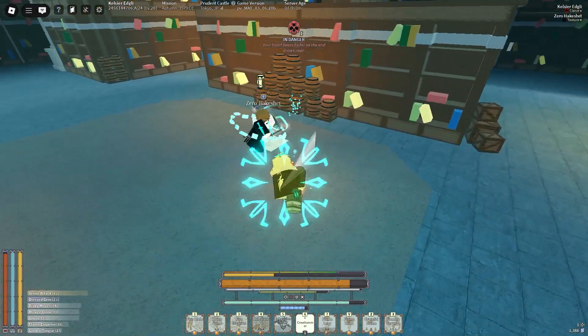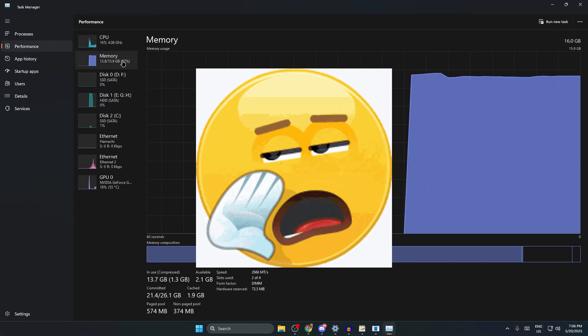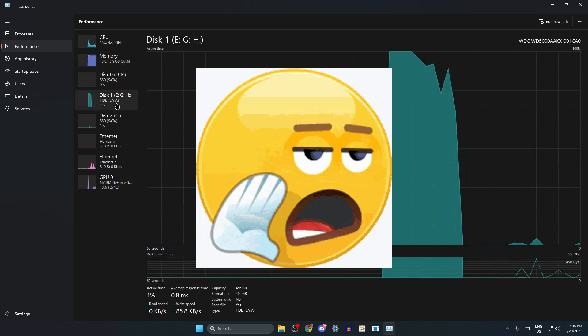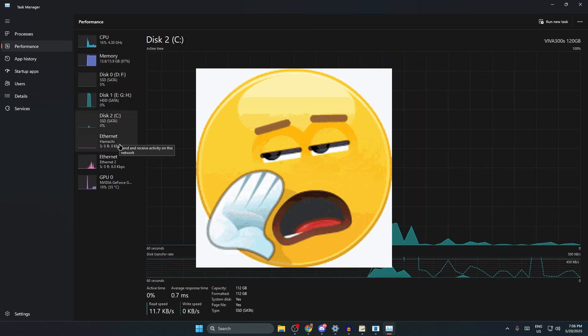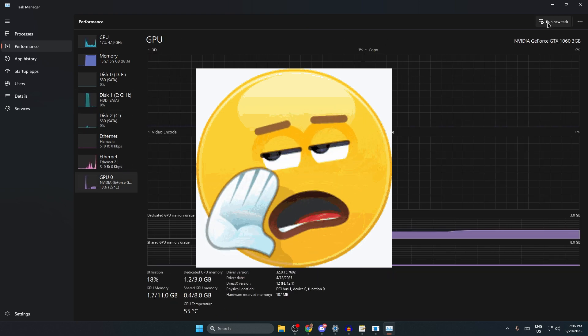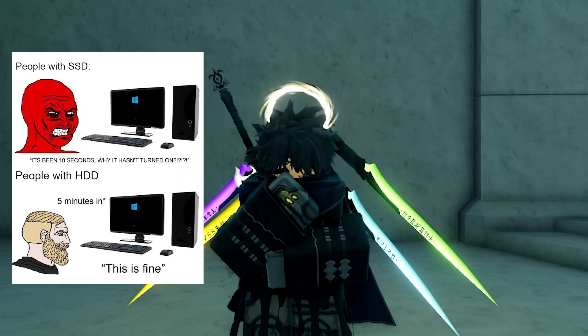My specs are: i5 9600K, GTX 1060 with 3 gigs, Windows 11, 16 gigs of RAM, ethernet, and an SSD. You need an SSD to load things faster — don't use HDD, that thing is ancient.